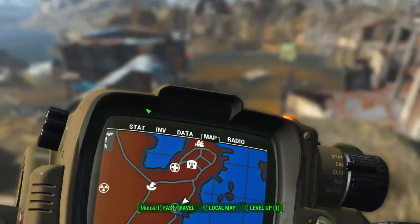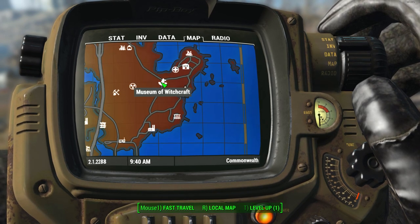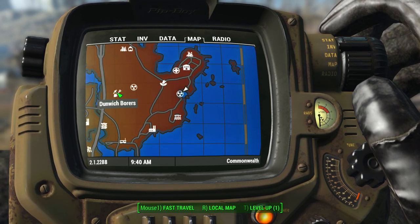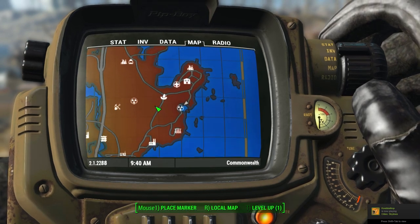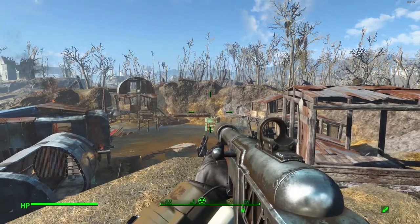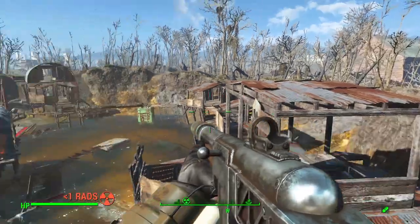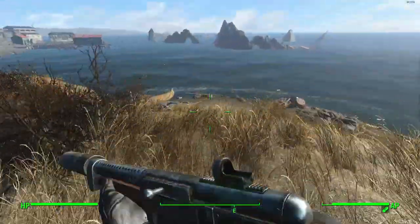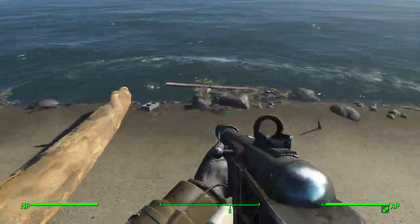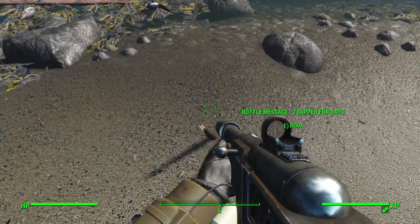The first location is over at Crater House in the northwest area of the map. You can see the Museum of Witchcraft nearby, and Hugo's Hole at Dornwich Borough just for reference. My map may look a little different due to mods, but once you're here, head to the left side facing east and keep heading down to the shoreline. There should be a knocked-down tree, and just next to that tree is your first message in the bottle.